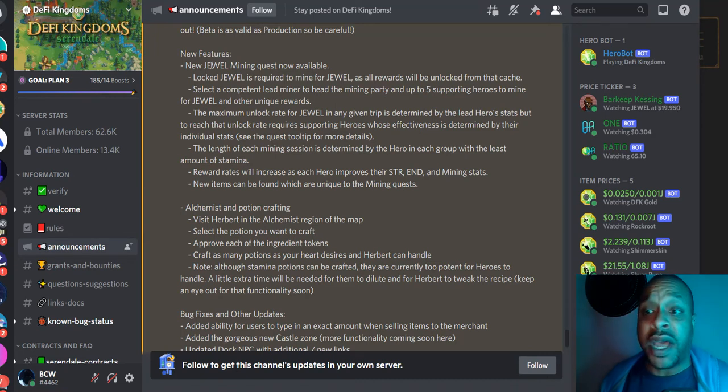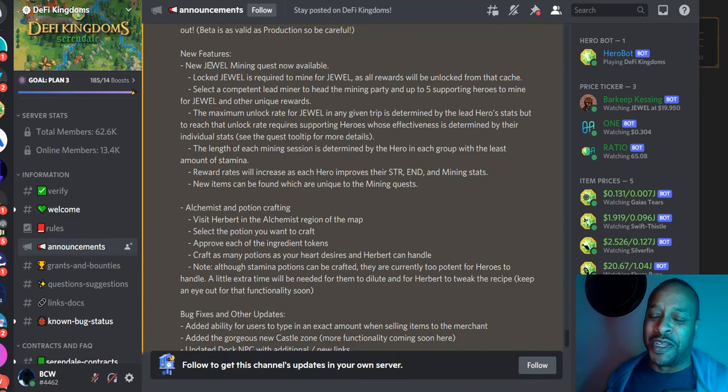A lock jewel is required to mine for jewel, which makes sense as all rewards will be unlocked from that cache. You select a competent lead miner to head the mining party and up to five supporting heroes to mine for jewel and other unique rewards. I've already started doing this - I sent my miners off for jewel mining but stopped near the alchemist to cover it in this video, so let's get into it.